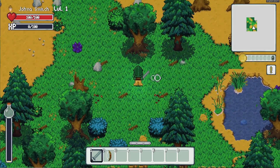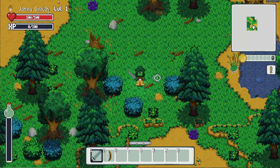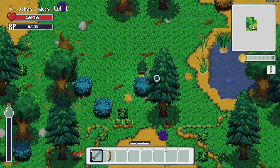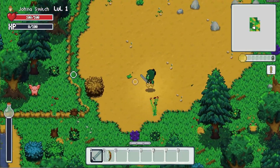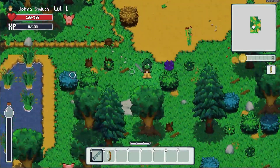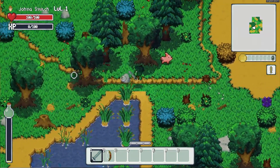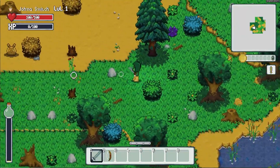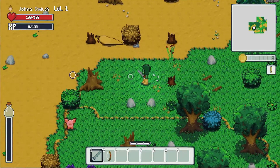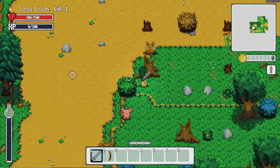A minimap feature in general adds a ton of player world awareness, and in a procedurally generated world that has a lot of exploration you can easily get lost. It's nice to be able to find your way back to something — say, a quest area where you might have died or be spawning. It's really brought the world together as you play, and I'm really excited that I was able to find an implementation that worked.